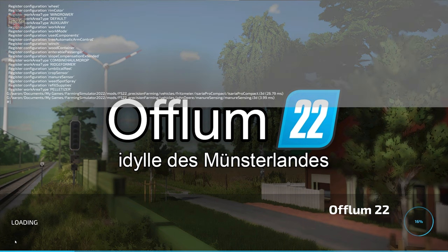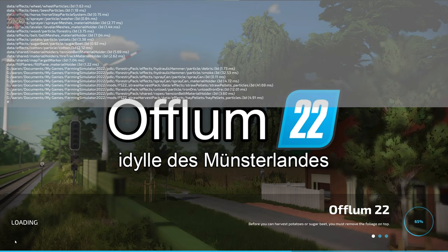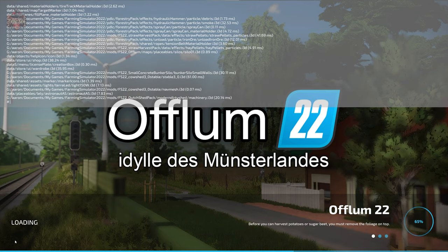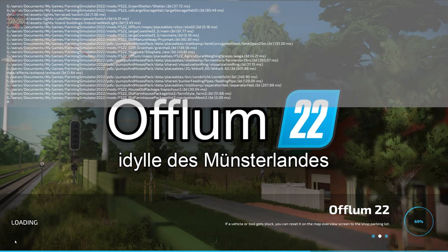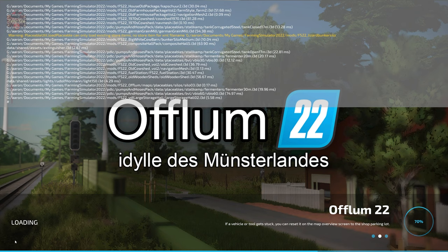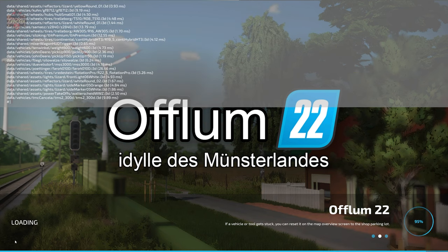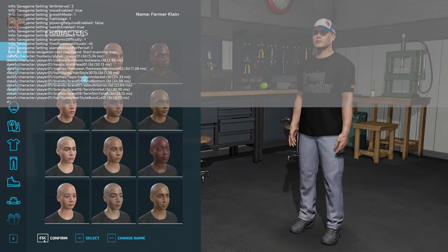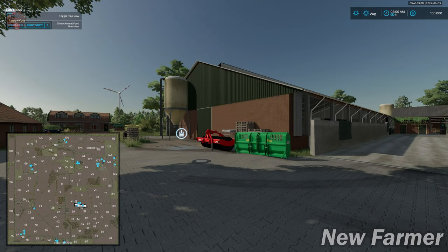If you load this map up in farm management or start from scratch, the farms are built out exactly as you see them here in new farmer mode. You do have starting machinery in all play modes and you do not own any land in the alternate game modes. I did load this map up with a low-powered system with integrated graphics and found it ran fairly well, though a little low around the more built-up farm areas. Overall frames were fairly good.